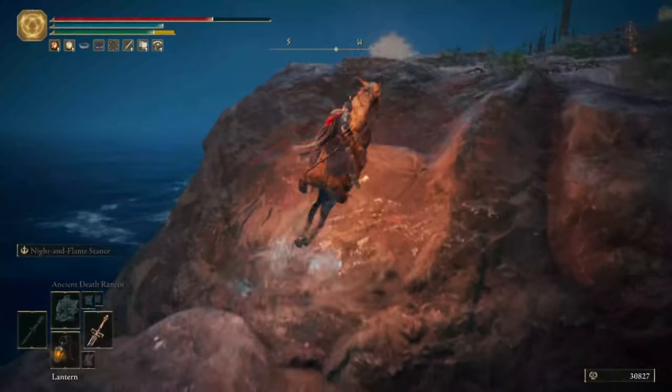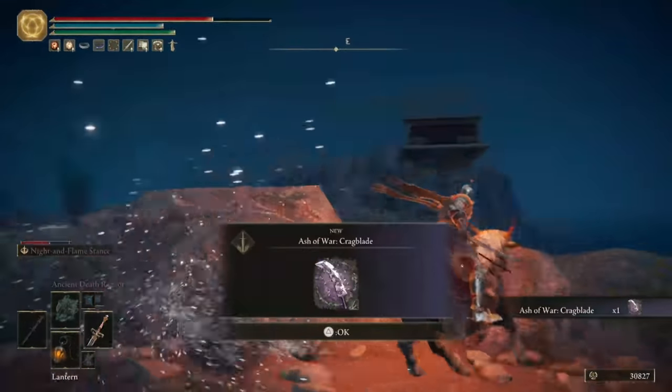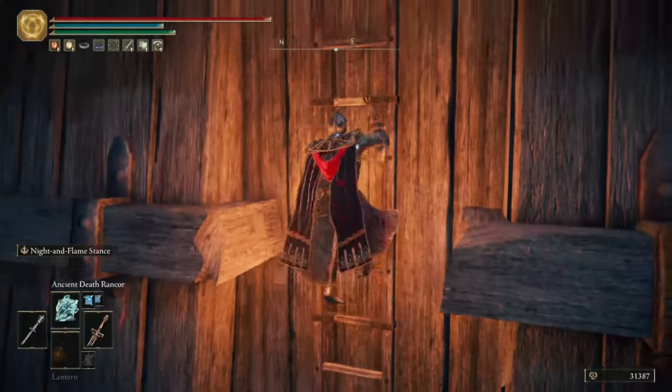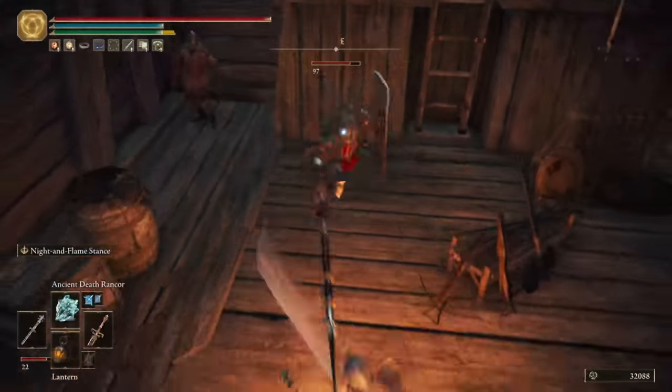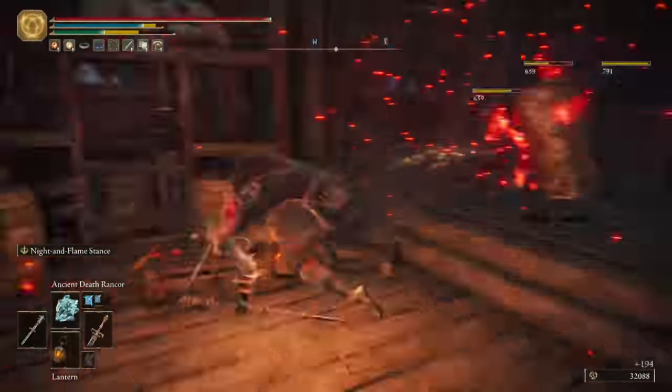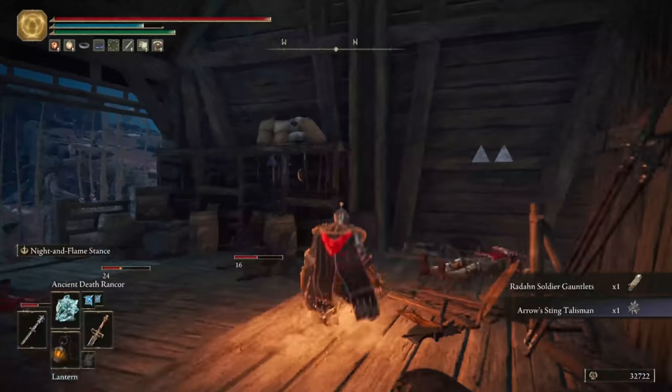Once you've got to the camp, head out towards the west and on the top of this little hill is a scarab. Then we'll head back into the camp and up the ladders to grab the Arrows Sting Talisman. And last but not least, you can now activate the Site of Grace, and that sets us up exactly where we need to be for Redmane Castle.